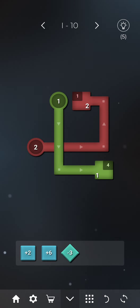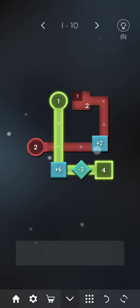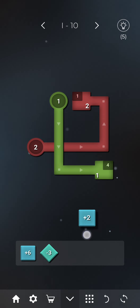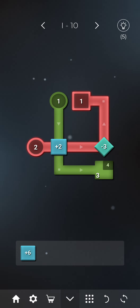Let's proceed to level 10. In the first figure, starting value is 1 and target is 4. We use plus 6 which becomes 7, then minus 3, so 7 minus 3 equals 4 and this figure is satisfied. For the second figure, we try plus 2, so 2 plus 2 becomes 4 but our target is 3. So we use minus 3: 2 plus 2 minus 3 equals 1 and this figure is satisfied.